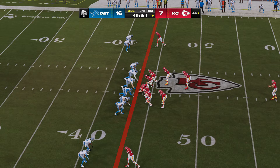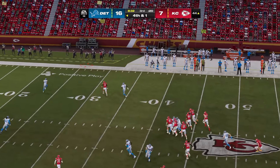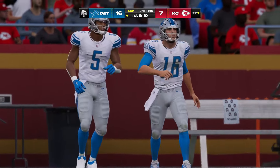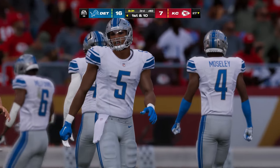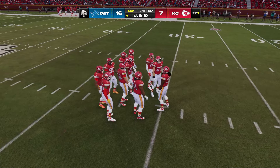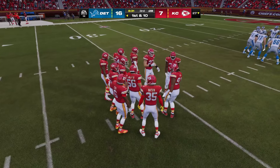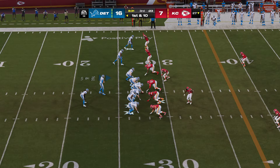Here's the Chiefs punter, on to punt it away. A very low line drive — he almost whiffed on it — and no return possible as they angle this one out of bounds. Now the Lions offense heads back out there. Our game's hit a little bit of a lull — punts on back-to-back drives. Old-school coaches don't necessarily mind that: you didn't turn it over, didn't create a big play for the other team. Both teams are seeking to gain an advantage in field position.